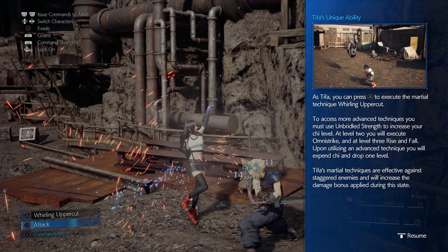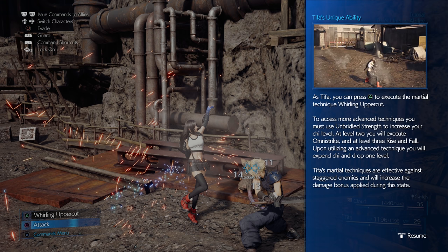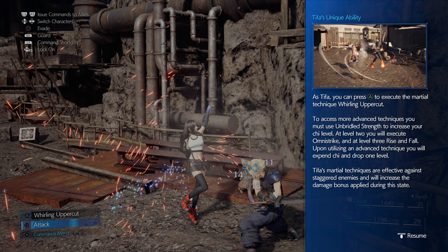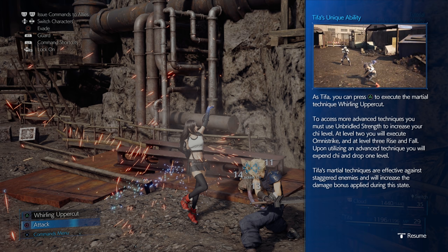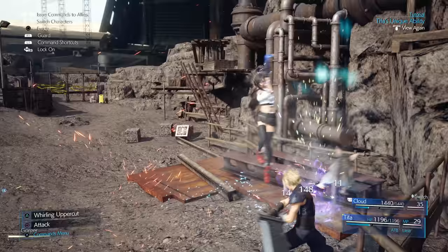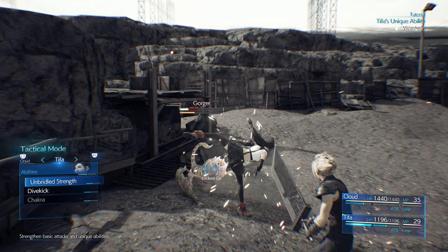Tifa's unique ability — press Triangle to execute the martial technique Whirling Uppercut. To access more advanced techniques you must use Unbridled Strength to increase your chi level. At level two you execute Omni Strike, and at level three Rise and Fall. Upon utilizing an advanced technique you expend chi and drop one level. Tifa's martial techniques are effective against staggered enemies and increase the damage bonus applied during this state. So, Unbridled Strength.